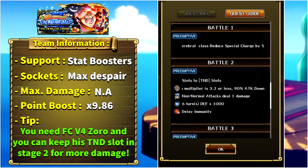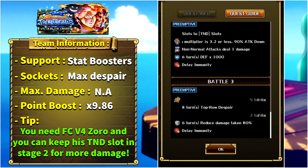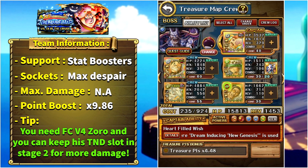The main boss is Q Kaido. Slasher, free spirit, and cerebral units get special cooldown reduction. In stage number two we don't know the color of the mid-boss, but every slot will be turned into TND, we get attack down under 3.2 times chain for four turns, six turns of defense up gained by the enemy alongside delay immunity. In the final stage: five turns of threshold for the enemy, eight turns of top-row despair for our captains, a tap timing barrier requiring three good hits to break, Kaido gains six turns of damage reduction and delay immunity.